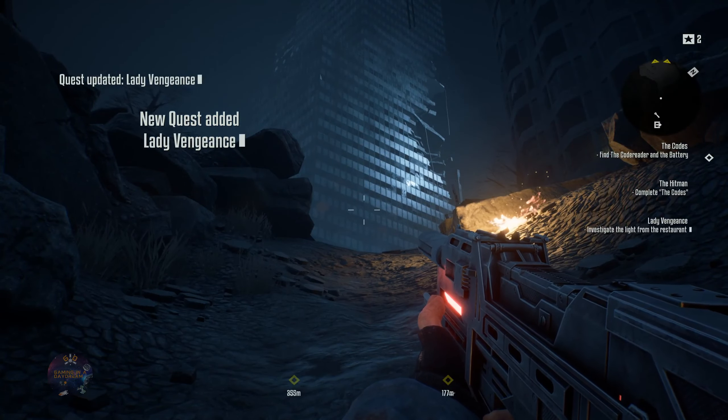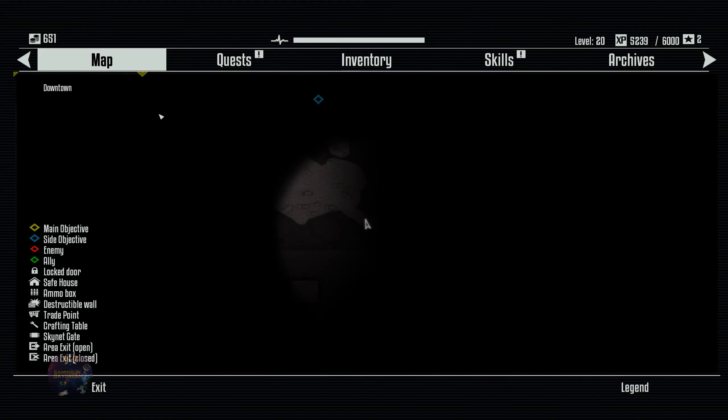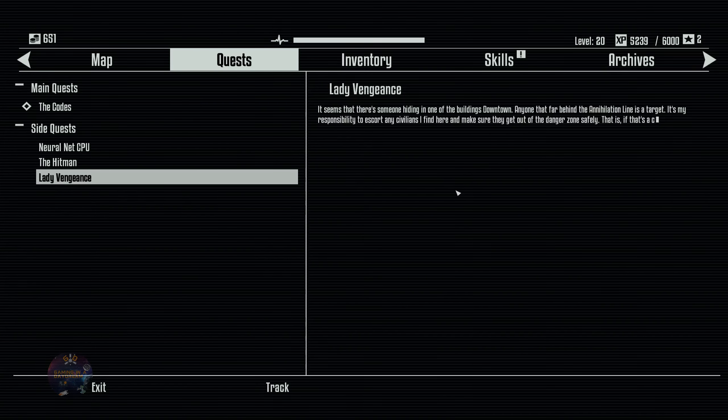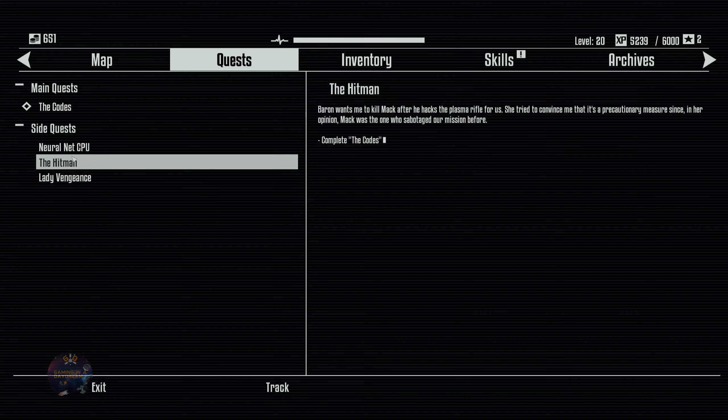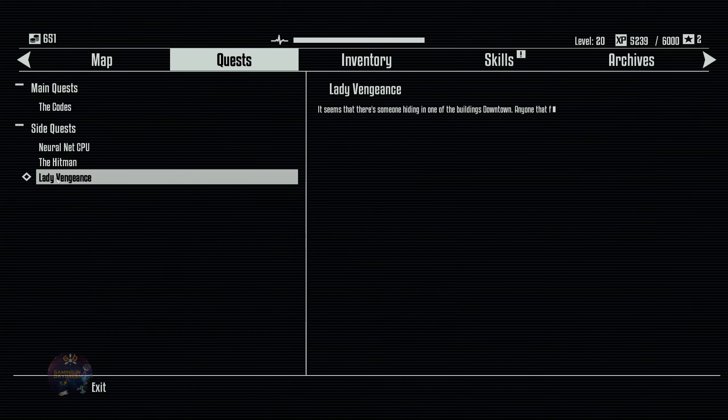Interesting — Lady Vengeance. What is that? Another quest. How many quests do we have here? It seems that there's someone hiding in one of the buildings downtown. Anyone that far behind the annihilation line is a target. It's my responsibility to escort any civilians I find here and make sure they get out of the danger zone safely — that is, if that's a civilian at all, and not another infiltrator. And this other one is to kill the doctor, Doc Mac, in exchange for the secs that Commander Baron gave us. Okay, let's check Lady Vengeance — it's the closest.